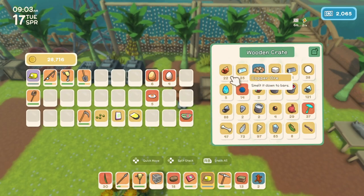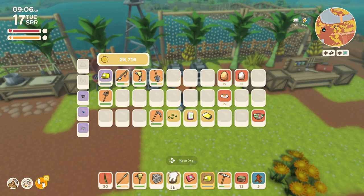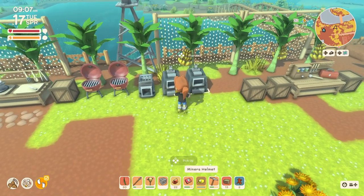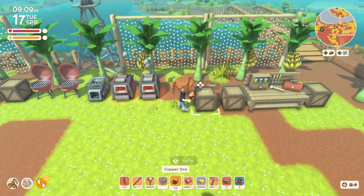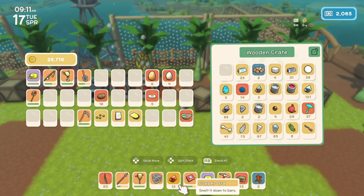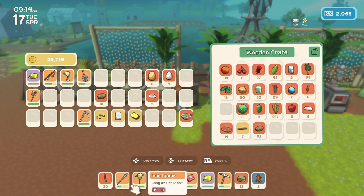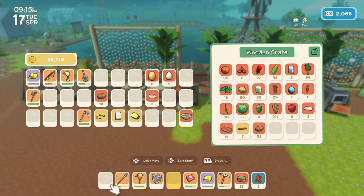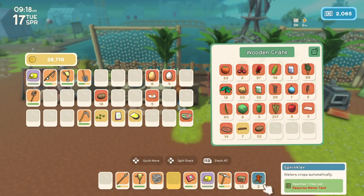To make more sprinklers, we're going to need more copper bars, so I'm going to throw some copper in these furnaces. I don't believe I have any green beans — this was our first batch, so we'll save those. Did we get those two sprinklers in the mines yesterday? Okay, fantastic.